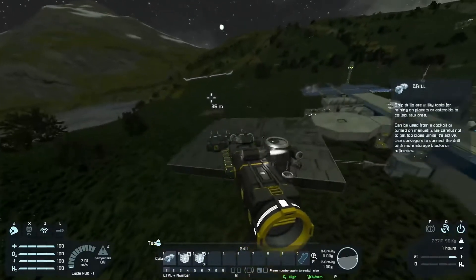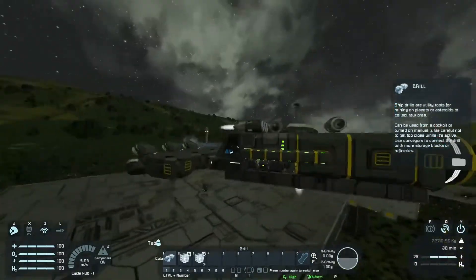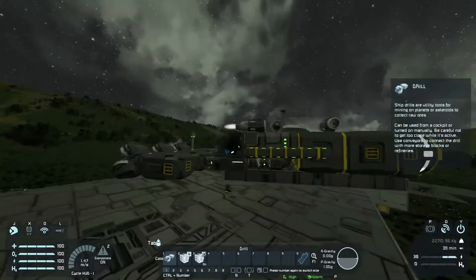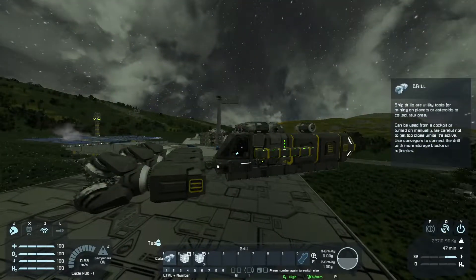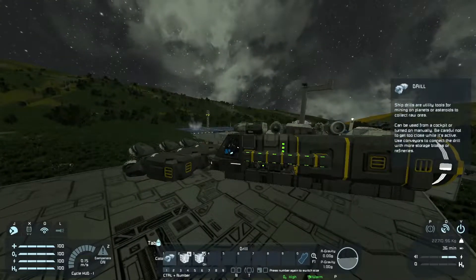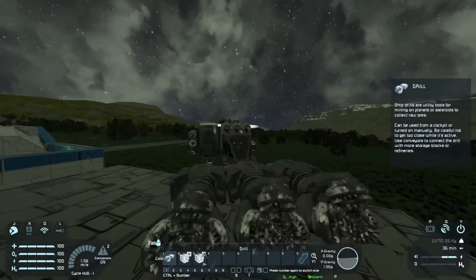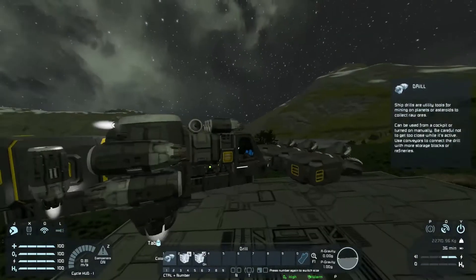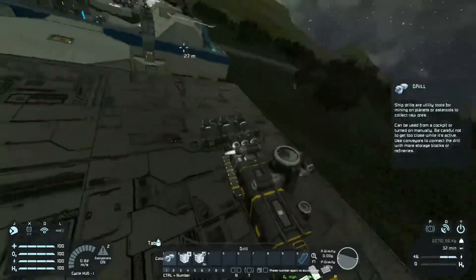One important thing is energy management. As you can see, we are currently topping over 100% energy when we try to move upward, forward, and in a few different directions at once. What does it mean? It means we don't have any more energy and some of our thrusters won't work, so it's important not to exceed that capacity.